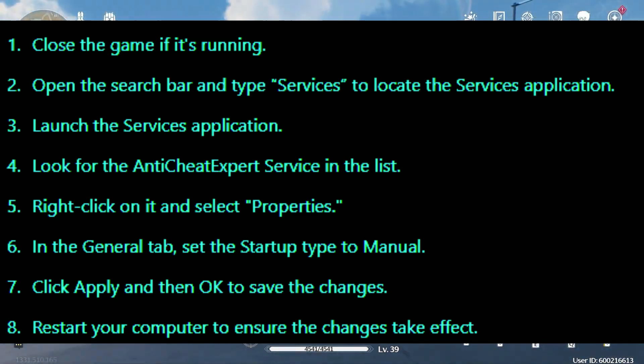In the General tab, set the Startup Type to Manual. Click Apply and then OK to save the changes. Restart your computer to ensure the changes take effect.